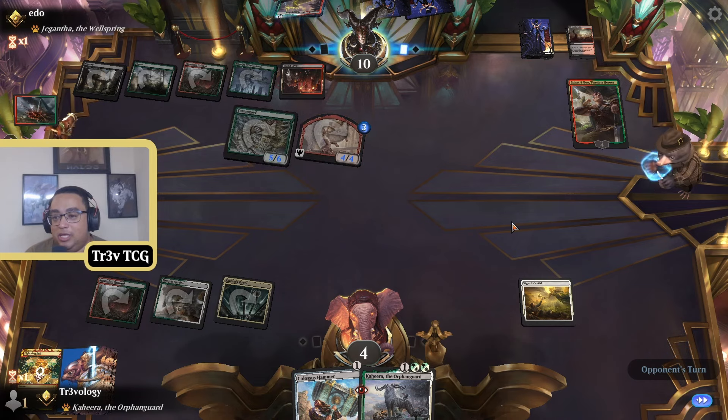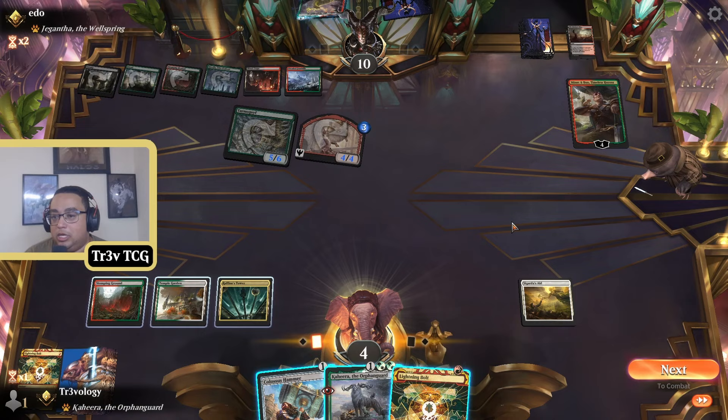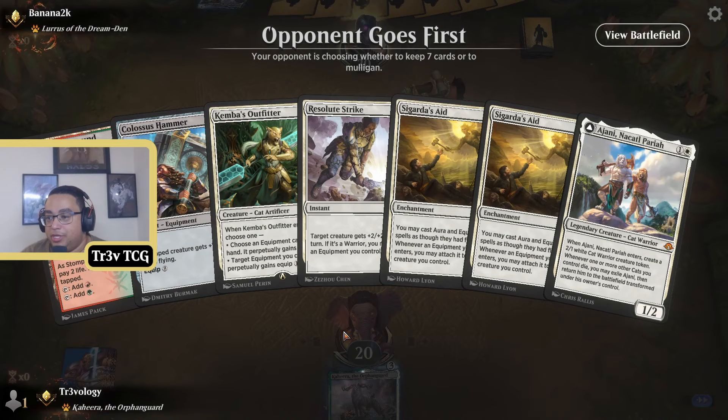We are dead to Minsk and Boo. Rough opener, rough matchup there with Jund. We then immediately have a one-land hand — let's go ahead and mulligan again.